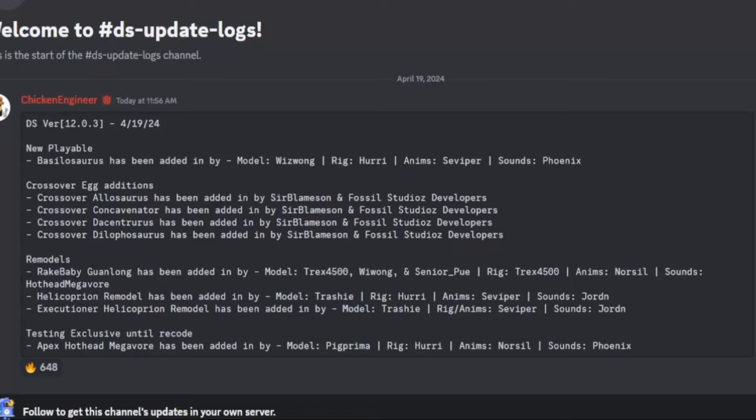Alright everyone, today is Friday — Friday update day. First off, we have the new playable Basilosaurus, added in by model Wizwang, rig Hurry, animation Seviper, and sounds Phoenix. We also have more gambling coming: crossover Allosaurus, crossover Concavenator, crossover Descenturus, and crossover Dilo remodels. Rake Baby Guanlong helicopter remodel has been added in, and executioner helicopter remodel has been added in.